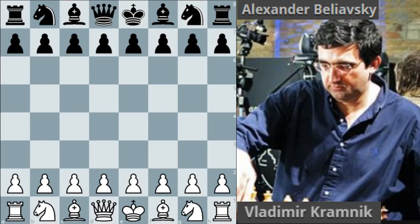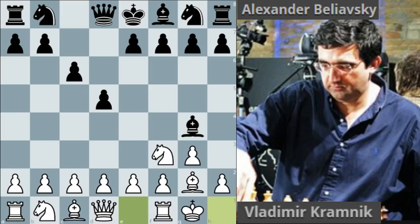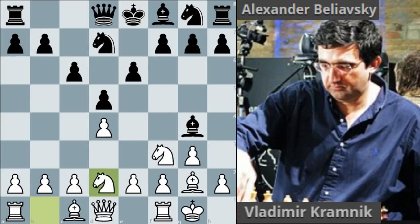Kramnik had the white pieces and opened with knight to f3. Believski answered with d5. Kramnik decided to fianchetto his bishop with g3, e6, and bishop to d2. Kramnik castles and knight d7.